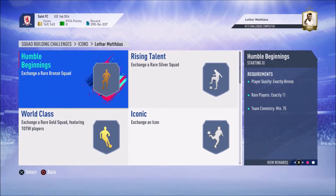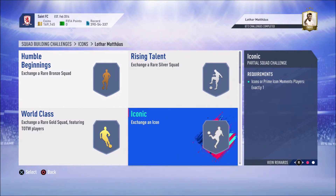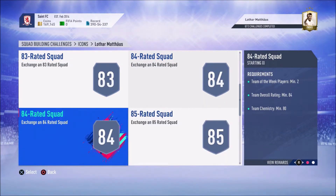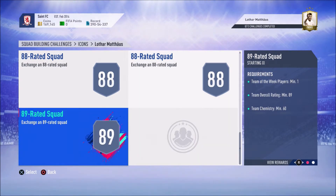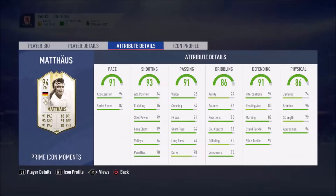For Lothar Matthäus, you need Humble Beginnings, Rising Talent, World Class, and you need an Icon for the set. The segments go: 83, 84 both with Team of the Weeks, 84 and 85 with two Team of the Weeks, 86 and 87 with two Team of the Weeks, 88 and 88 both with two Team of the Weeks, and an 89 with one Team of the Week. Oh my god, could this possibly be overpriced?